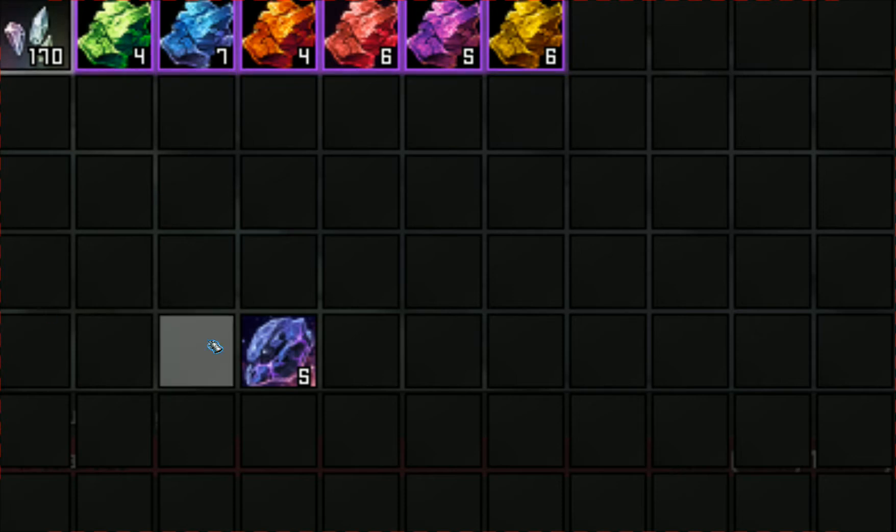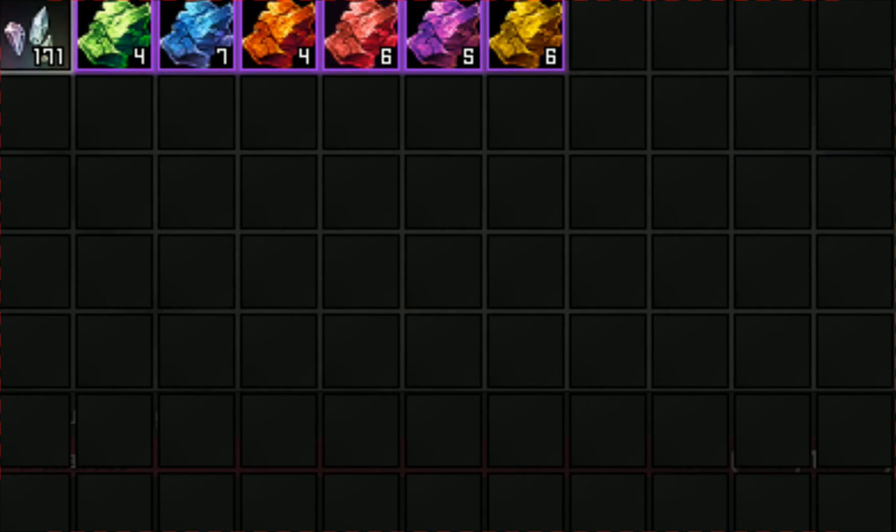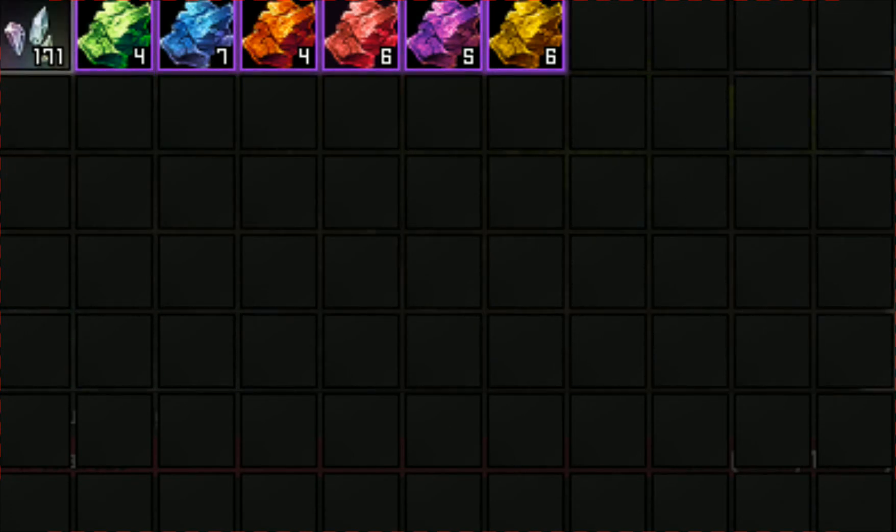Freaking gem chips. All right, now I'm gonna head over to the auction house and find out what each of these gems sells for. Going to click on Florid Malachite here — I've got four of them, well three, since I have to use some for the jewelcrafting quest. Let's say 950 gold each.